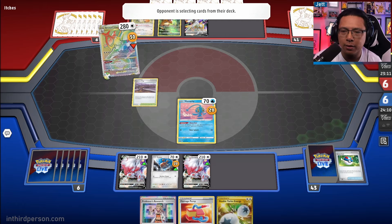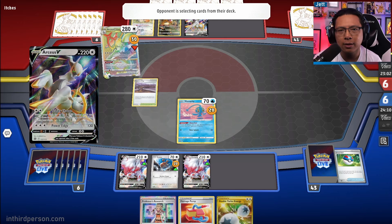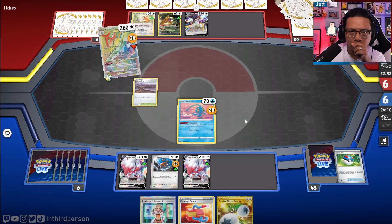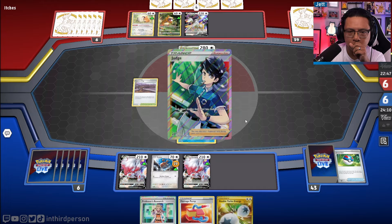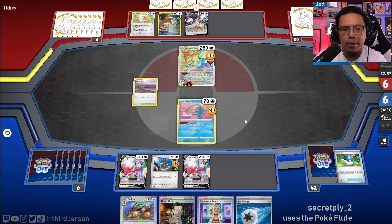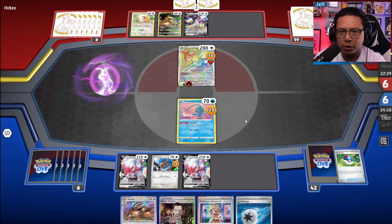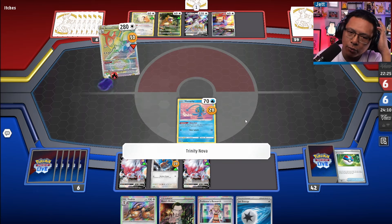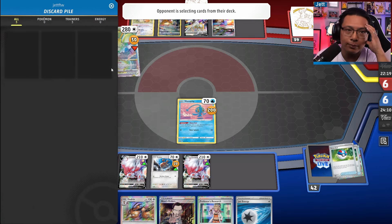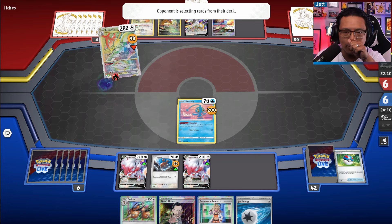They probably need to get a double turbo energy off Arceus V-Star. Maybe an Iono or a Judge coming — that would suck because I like our hand right now. There's the Judge. This is not bad, but it does suck that we'll have to get rid of the Jet Energy, and they're going to vacuum away the Gapejaw Bog. They get their Squovit but only have one card. We lost the Stadium and the Pump with the Judge — this could be bad. But they've put themselves at a resource deficit, so let's see where it goes.